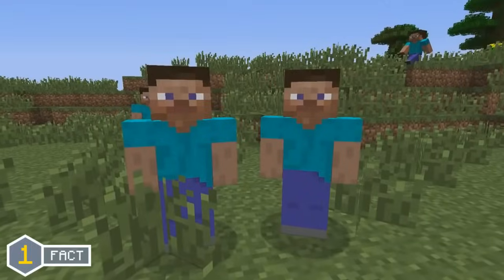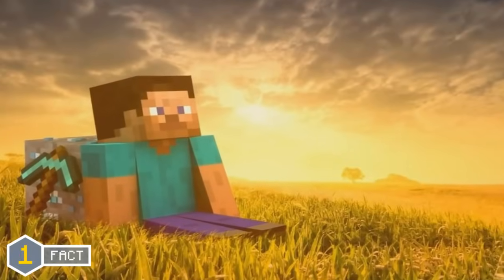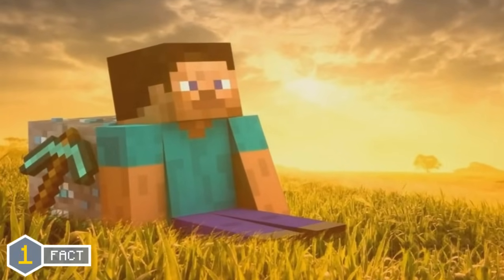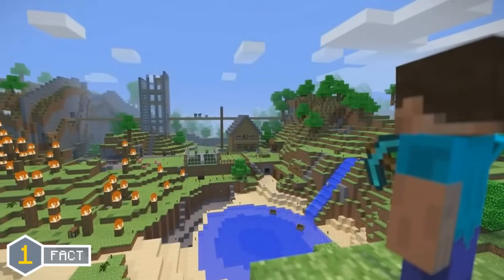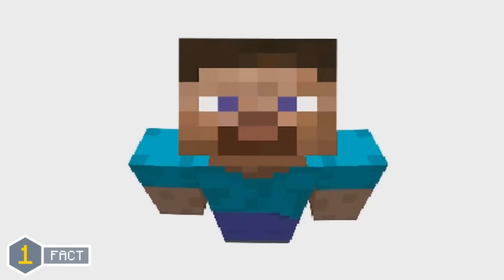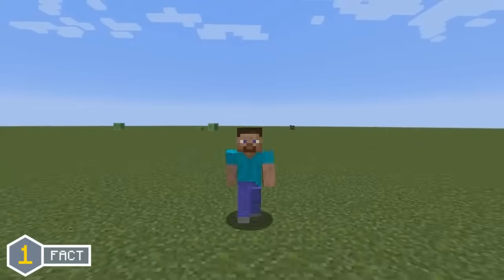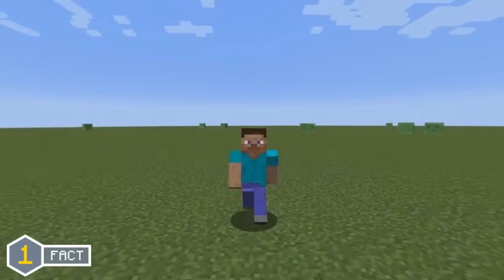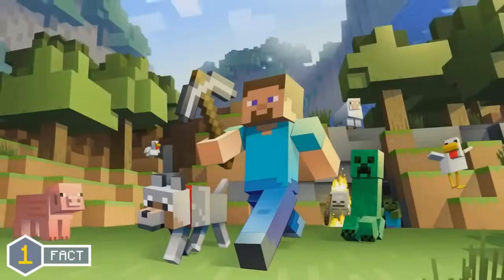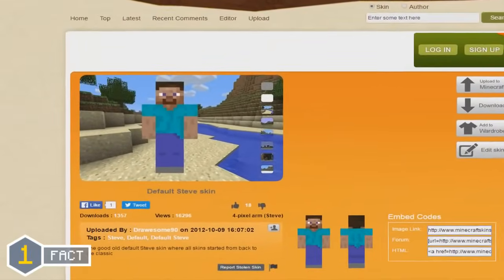Steve, otherwise known as the player, is the main protagonist of Minecraft. But did you know that Steve has gone through some changes over time? From Minecraft Preclassic all the way up to Minecraft Alpha, the default skin for Steve was actually slightly different as it had a beard. But then in the Minecraft Beta 1.0 update, the default texture was replaced with a beardless version. The bearded version is still obtainable as you can download it from skin websites.